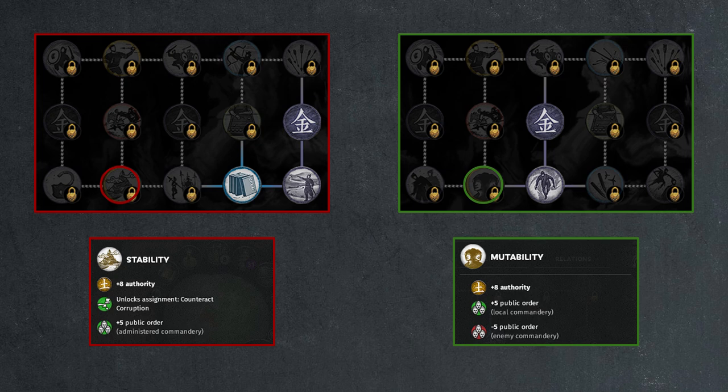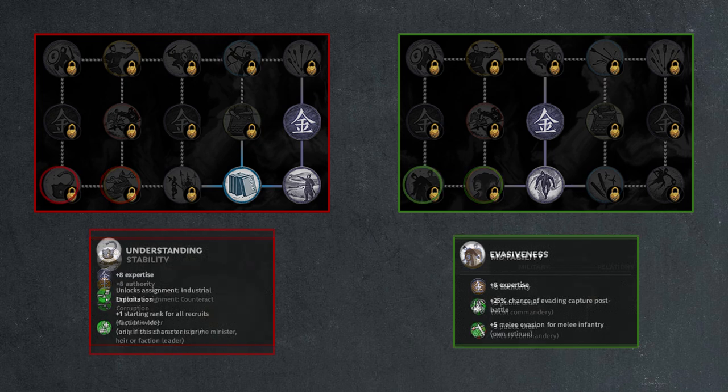Understanding, which gave another assignment and plus 1 starting rank for all recruits faction-wide, is replaced with Evasiveness. Evasiveness gives plus 5 melee evasion for melee infantry for own retinue — essentially recovering the Diligence buff that was lost — and also restores the 25% chance to evade capture post-battle that was on Intuition. So you're getting two previously removed battle-related bonuses back on Evasiveness, while losing one assignment slot and the plus 1 recruit rank faction-wide.